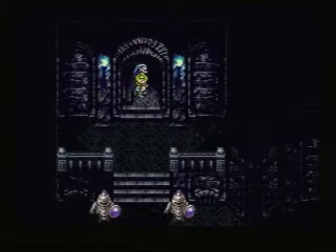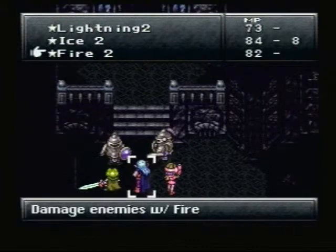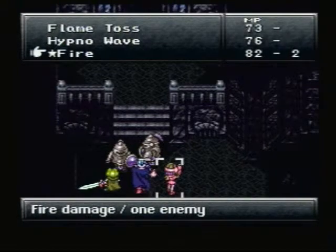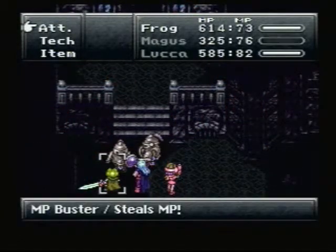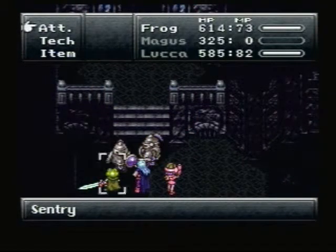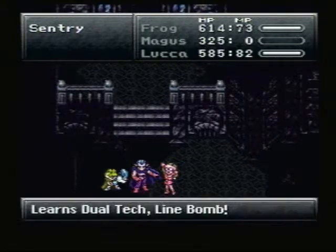There are knights in here. Now, like anything else in 600 AD, this stuff is all pretty physical-resistant, which is why I brought Luca and Magus. 325 points of damage — holy crap, that hurt. MP Buster steals MP, and they only get to do it once. 16 tech points, Full Aether. Frog levels up, Magus levels up. Dual tech line bomb — nice.